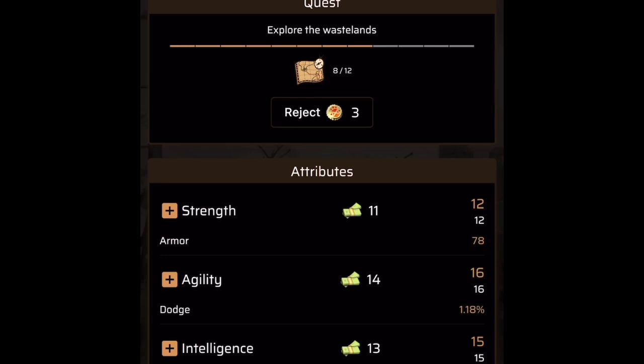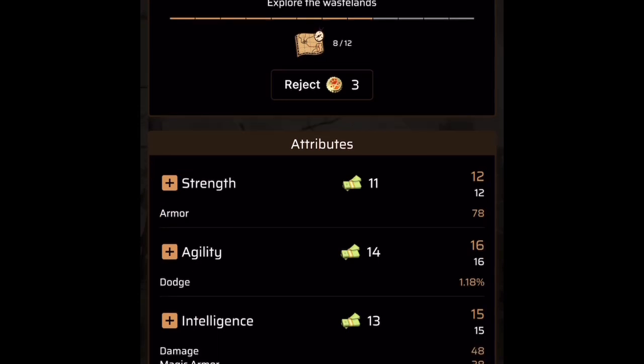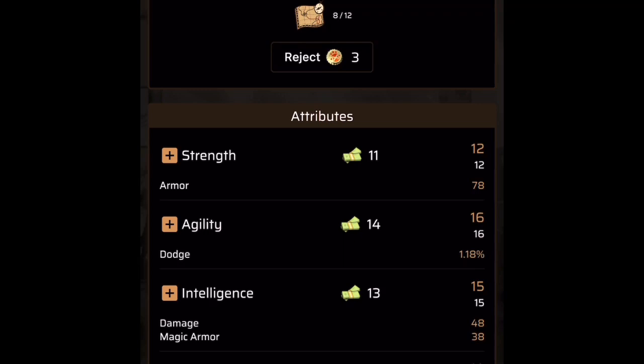My magic armor increases by my intelligence — currently at 38. If you increase endurance, you increase your hit points — health is currently at 241. There are also some other features like adding slots — I believe adding slots increases the number of times you can increase attributes. Luck is going to increase your critical strike chance — critical hit is currently 112.80%, and critical hit chance is 0.82%. I believe 112.80% is the amount of damage you do on a crit. If you critically strike you'll do about 101 more damage. I'll verify all this information in future listens.